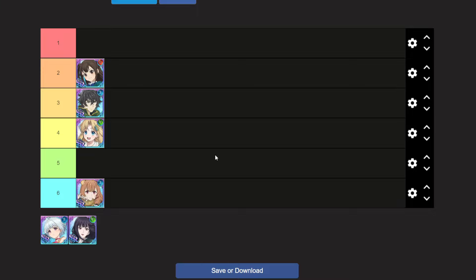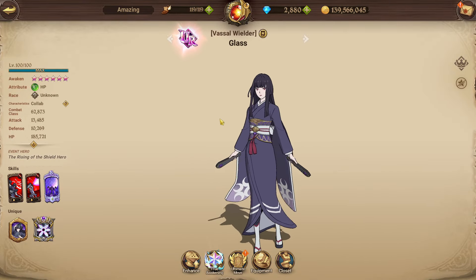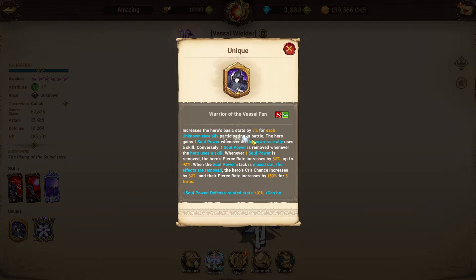Now for the last two characters — the new units: Glass and Fitoria. Glass is at number five and Fitoria at number one. Glass is pretty good in PVE and on an unknown team in PVP, but I don't think she's doing as much as Philo or Fitoria. Her passive increases the hero's basic stats by 7% for each unknown race ally, and she gains one soul power whenever an unknown race ally uses a skill, which is removed when she uses a skill.